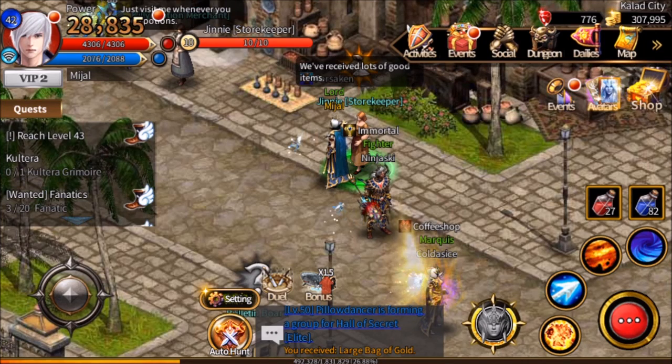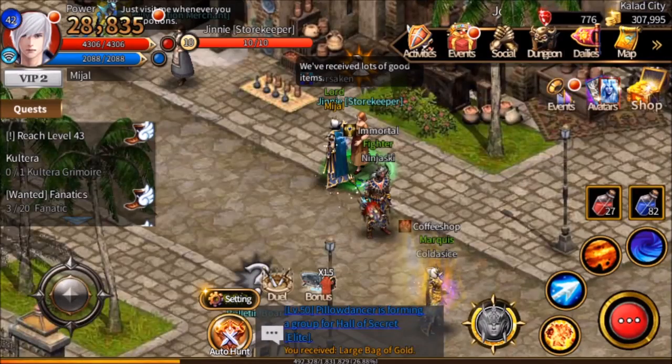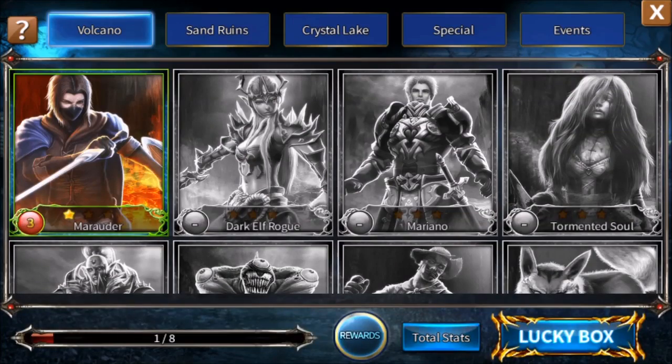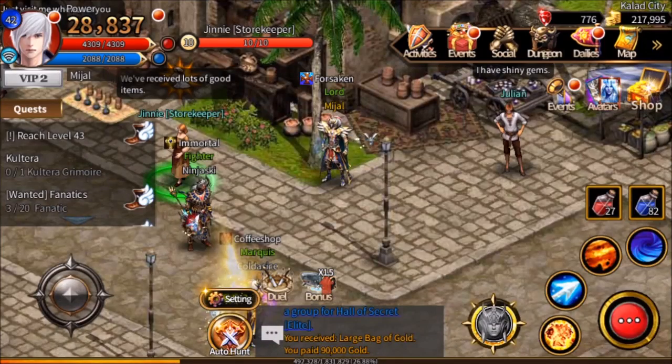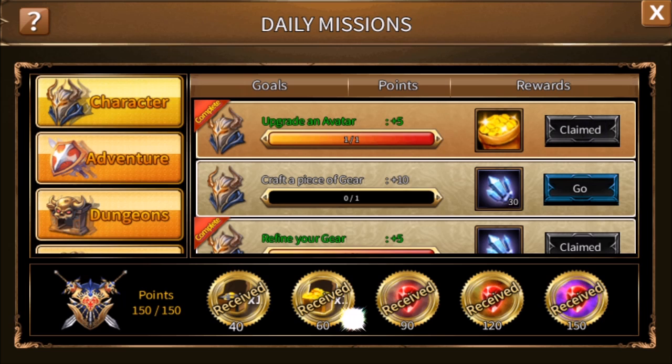Upgrade an avatar. In your avatar list — that's the avatar button up at the top next to events in the shop — if you have collected avatars from the raid boss or the marauder that you get through questing, then you will be able to upgrade it. If you can afford it. This is another thing I would only do once a day, as it gets progressively more expensive. But it will add more and more stats to your character, and gives you 10,000 gold and five points.